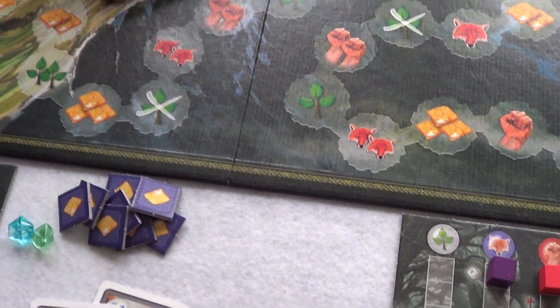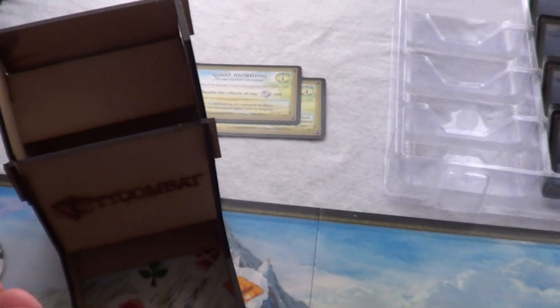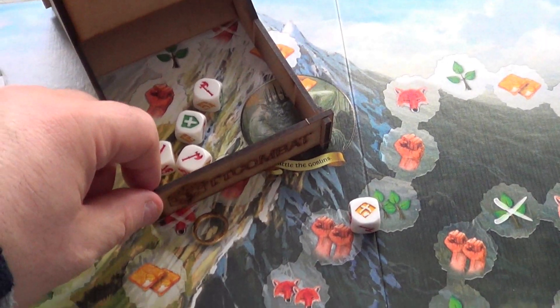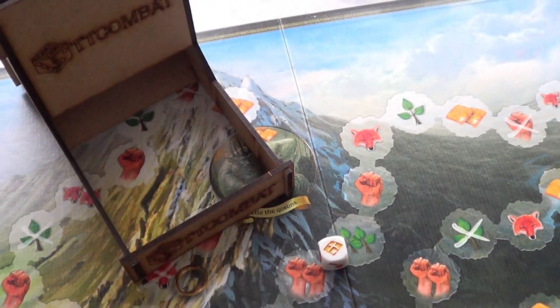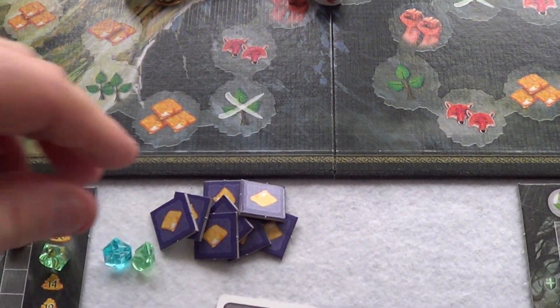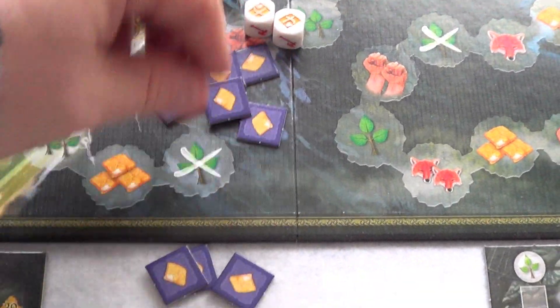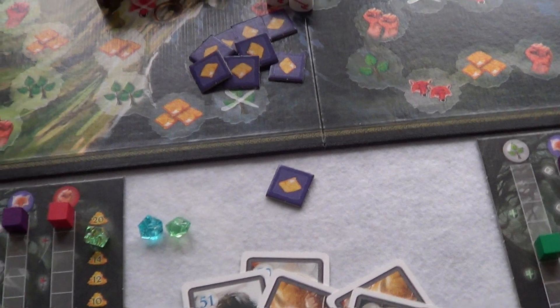I'm going to give it a go. Ten rations — let's see what we get. We get one from our roll. I can reroll all the dice again. I've got two rations. Six, seven, eight, nine, ten! But that does mean I cannot tackle any more adventures because I do not have two rations — you need two rations in order to tackle an adventure.